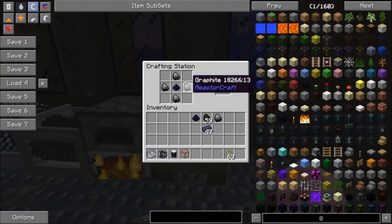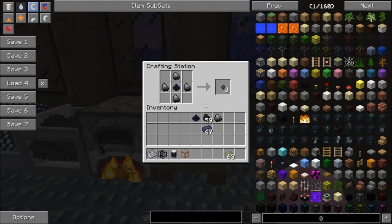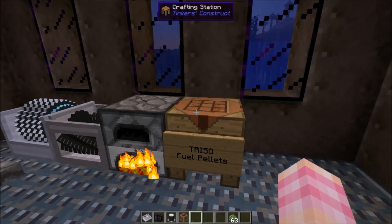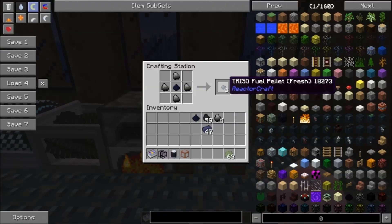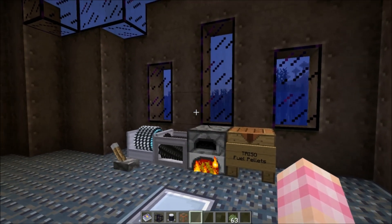You're going to use this graphite with the uranium dust in this recipe: one uranium dust surrounded by four graphite gives you three TRISO fuel pellets. A pebble bed reactor can hold an absolute ton of these things — I'm pretty sure each pebble bed reactor block holds either 32 or 64 of them; I think it's more than 16. So you get the graphite, craft it, and you can make TRISO fuel pellets for the pebble bed reactor. We will talk about these reactors in future videos.